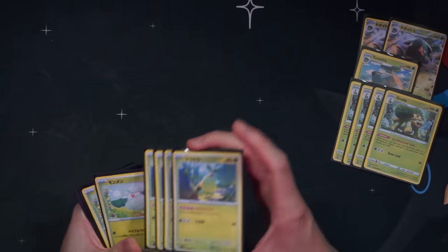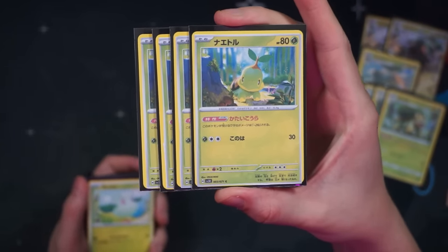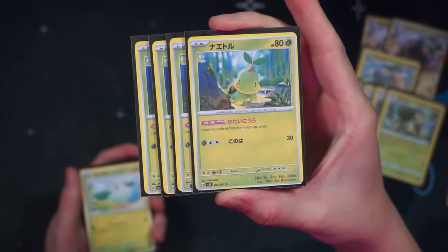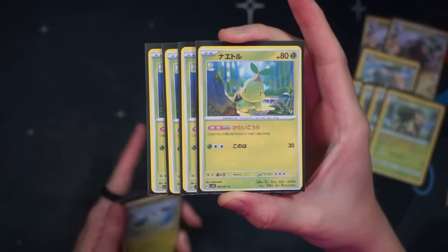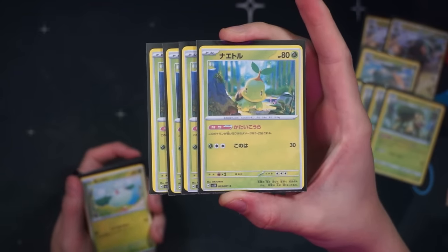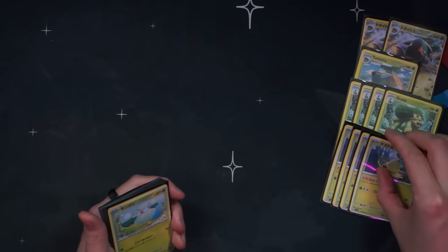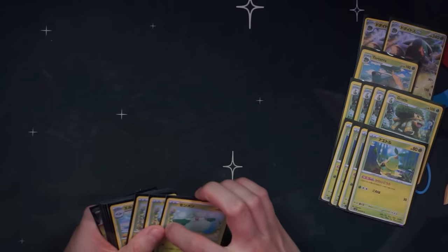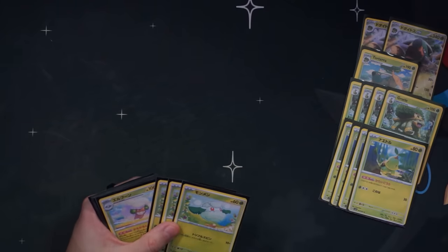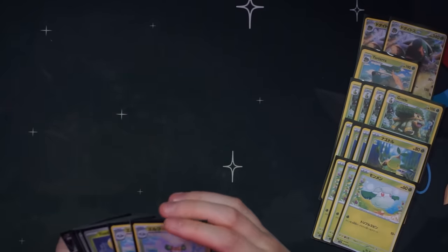I've got the Turtwig in here — unfortunately it has 80 HP — but it has a pretty cool ability that reduces the damage it takes from attacks by 20. It's in Japanese and I forget the exact translation, but it reduces damage by 20 or 30, which keeps us protected from Greninja: Greninja snipes it, we take 70, and we survive with 10 HP. I would prefer the Turtwig had 70 HP so we could Buddy Poffin for it. That's going to be one of the hindrances to consistency — getting Turtwigs into play aggressively — so we'll have to rely on Nest Balls instead of the more efficient Buddy Poffin.